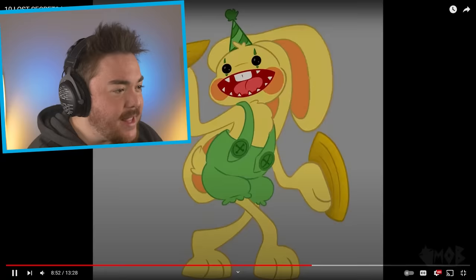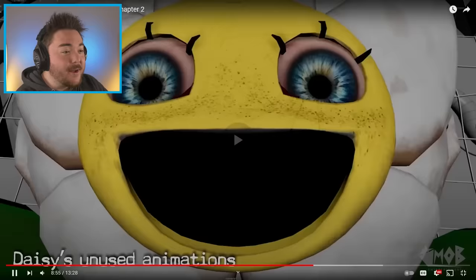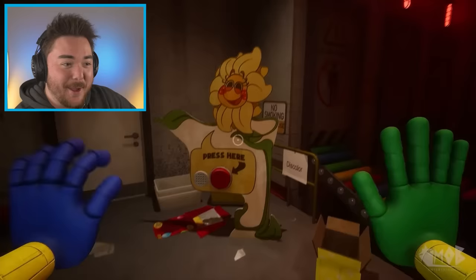Daisy the flower wasn't completely absent from Chapter 2, however — we see various art and posters of her throughout the game, as well as a full cardboard cutout with voice lines from Daisy. I feel like this is also kind of a semi-teaser for the new game. They could still use that design — they could put Daisy in the new chapter. I feel like it would fit, especially given the imagery of Daisy with those realistic eyes.